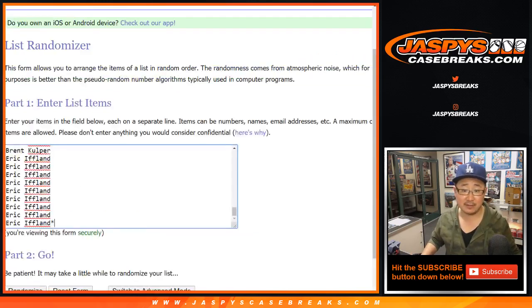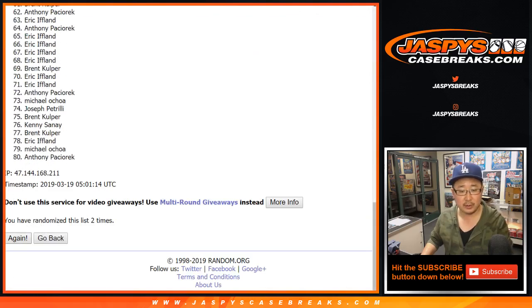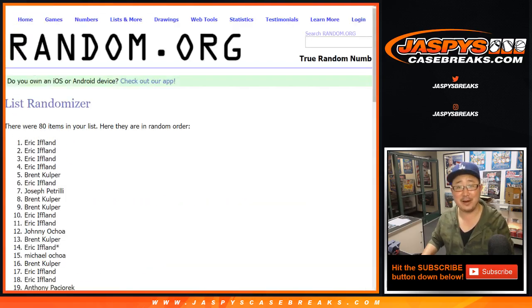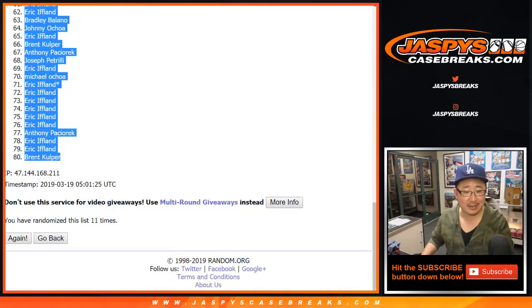Your names first — randomizing one through eight and the 11th and final time. There's 11. Some Eric's on top, then a Brent in the 80 spot.